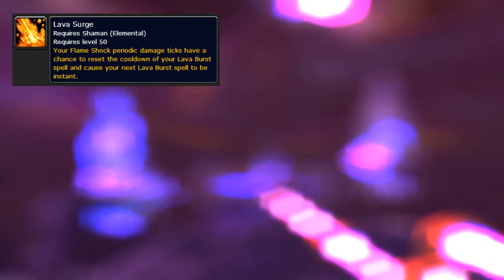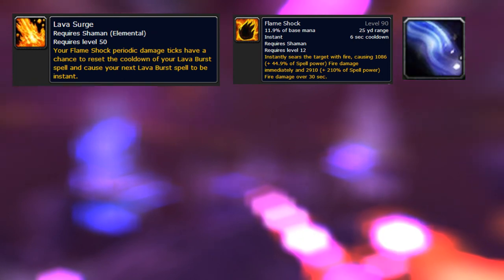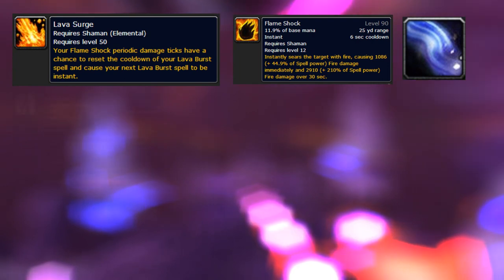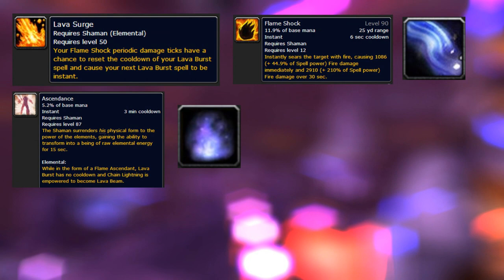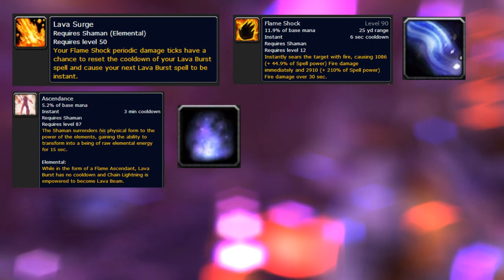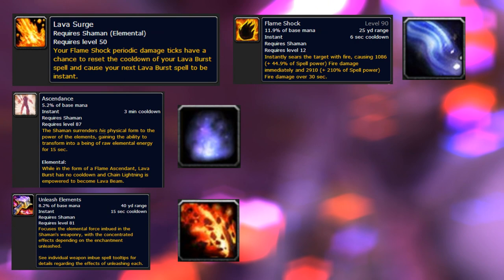As for their offensive abilities: they have Lava Surge procs, which is similar to Hot Streak procs for fire mages — it gives them instant Lava Bursts stemming from Flame Shock ticks, so it's very RNG. To counter it, try to Spellsteal them or CC them while they have these procs up, preferably Spellsteal. Next is Ascendance, which removes the cooldown on Lava Burst so they can just spam it and destroy you. Try to lock out Lava Burst while they have this up, or CC them, or line of sight if possible.